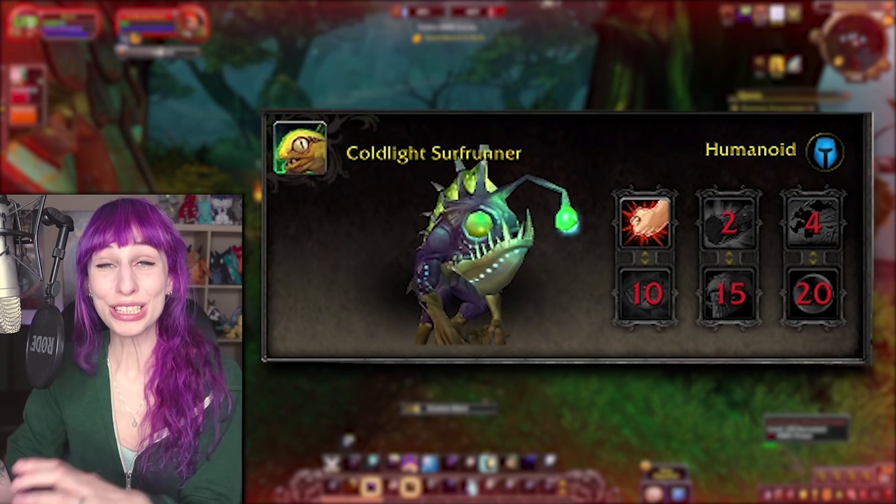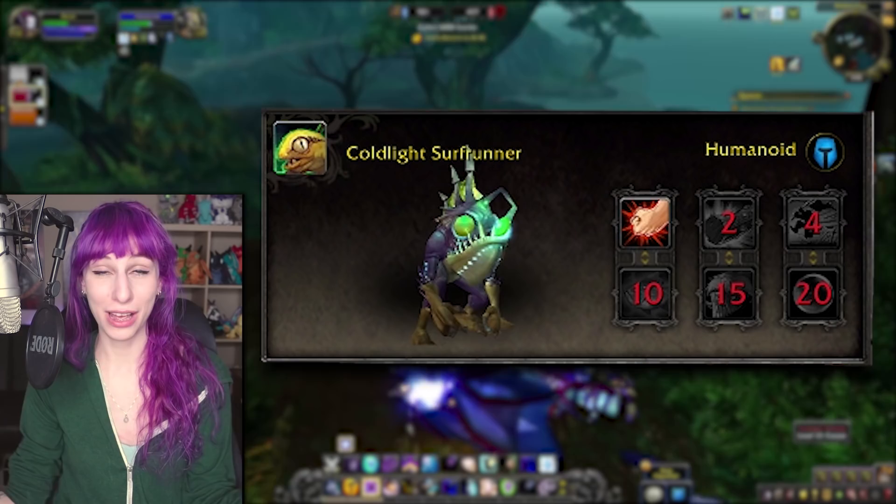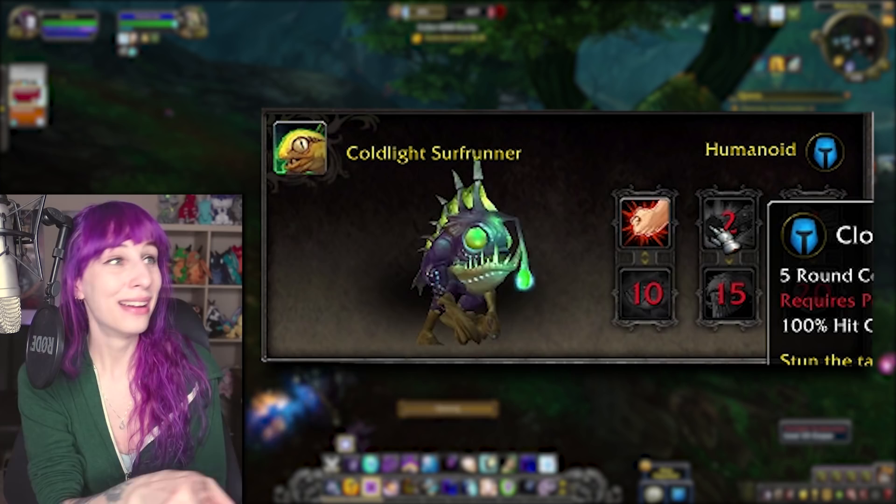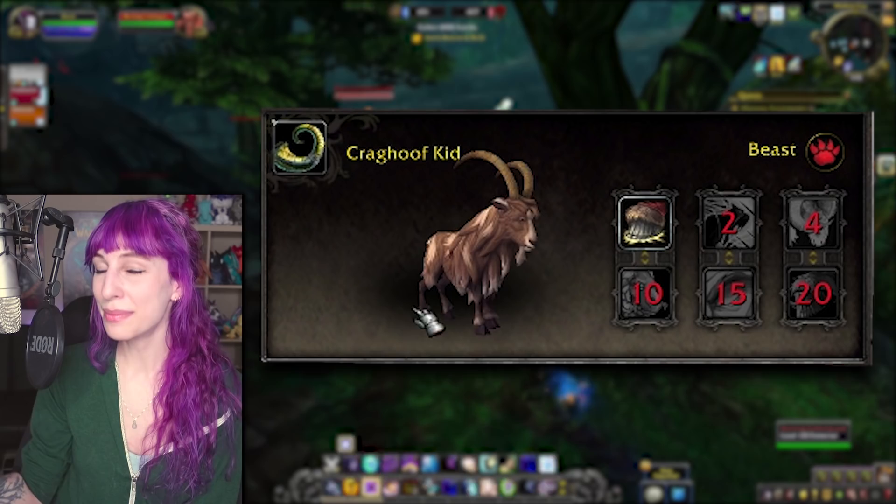Moving right along, we have the Cold Light Surf Runner — and look at this Murloc. We've had Murlocs before, we've had a variety of types, we've had new Murloc models, we've had baby Murlocs, but we've never had this Murloc model before with the little dingly-dangly bingle-bongle. There's a better word for it but I don't care — I love this model. This one's too cool.